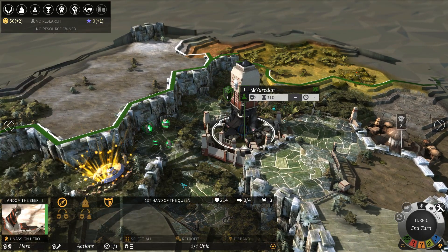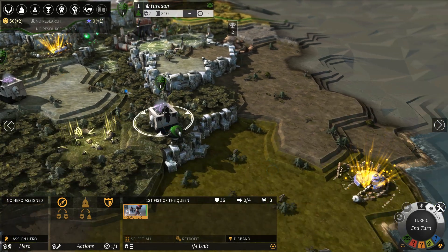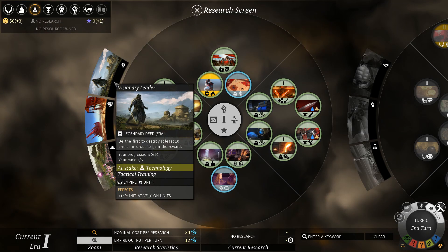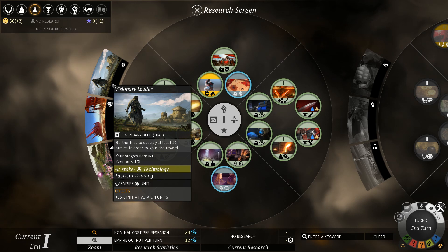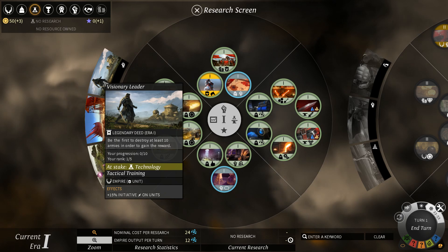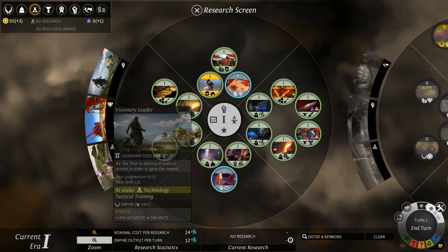Let's recombine our armies here, because the more armies you have, the more you pay in maintenance. Let's take a look and see our new deeds. Legendary Deeds are new to the Guardian's expansion. As you can see here, we'll have these three lined up for the first era — being the first to destroy at least 10 armies is one we can probably knock out, especially since we're going to be taking out some of the minor factions.